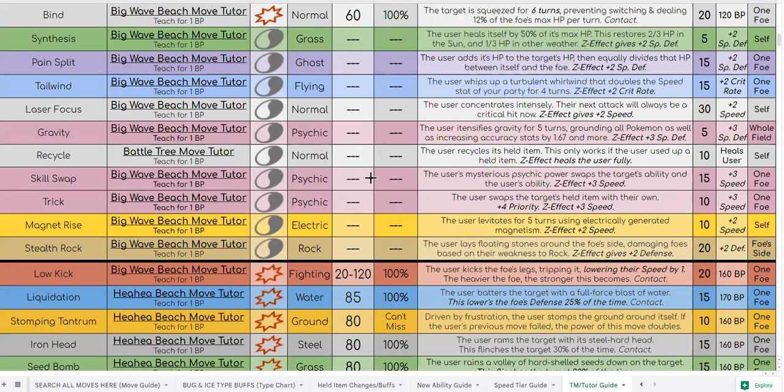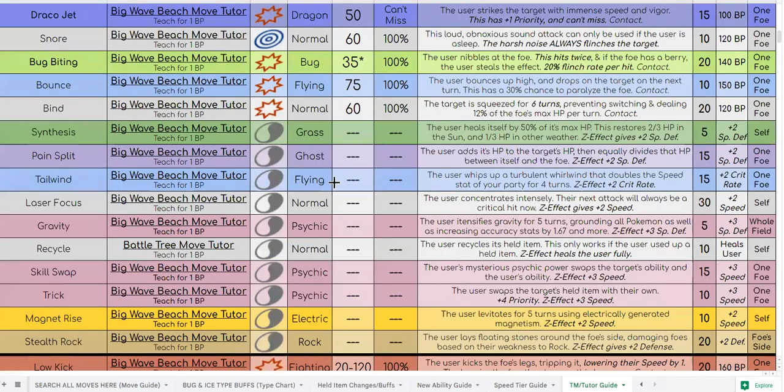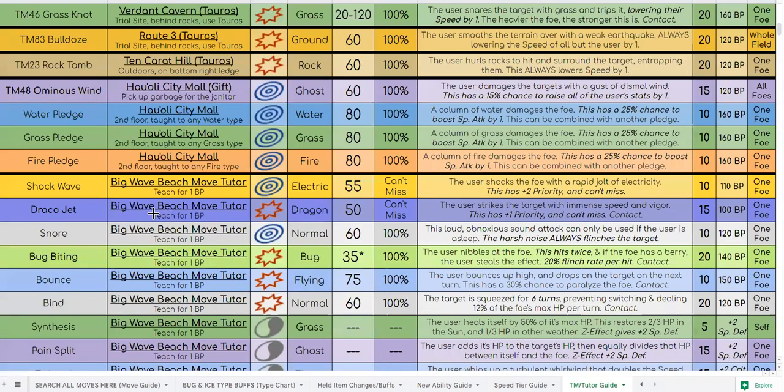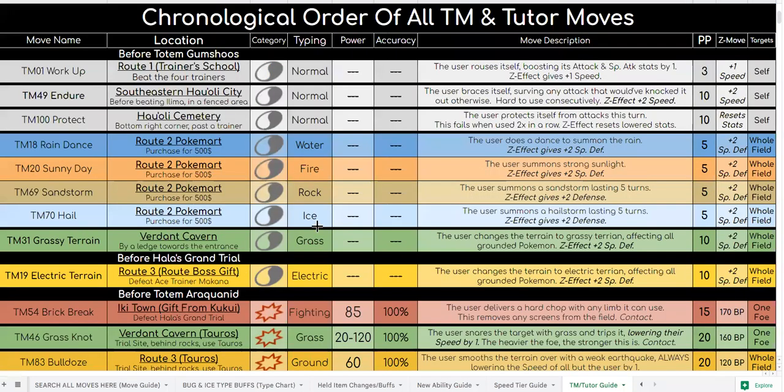Low Kick, Stealth Rock, Magnet Rise, Trick, Skill Swap, Recycle, Gravity, Laser Focus, Tailwind, Pain Split, Synthesis, Bind, Bounce, Bug Bite, Snore, Shockwave, Fire Pledge, Grass Pledge, Water Pledge, Ominous Wind, Rock Tomb, Bulldoze, Grass Knot, Brick Break. And pre-HALA if obtainable: Grassy Terrain, Hail, Sandstorm, Sunny Day, Rain Dance, Protect, Endure, and Work Up.